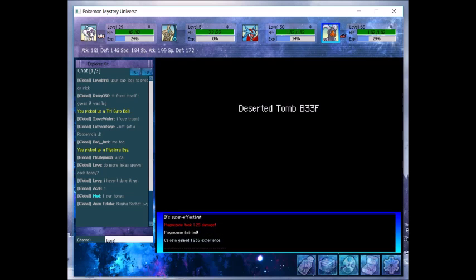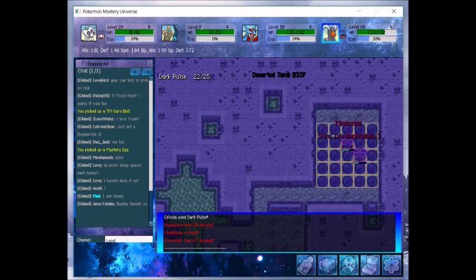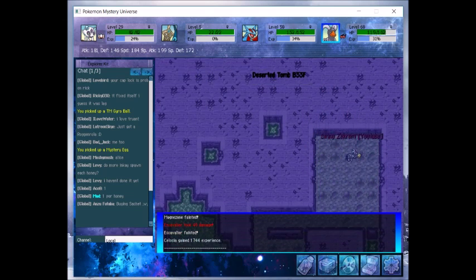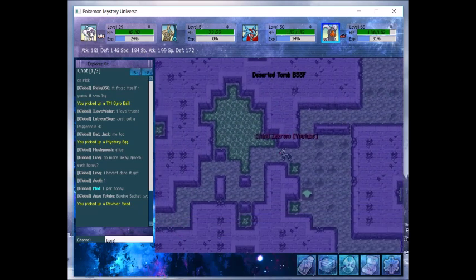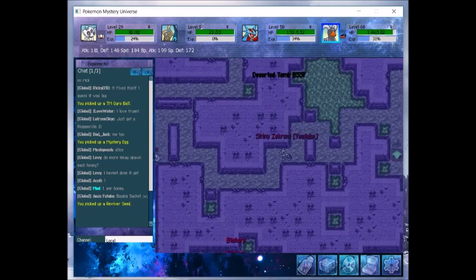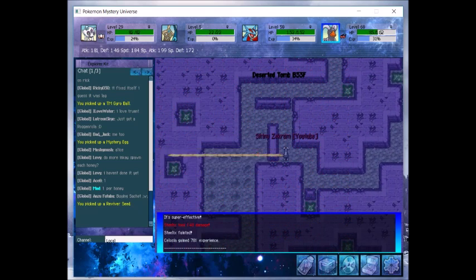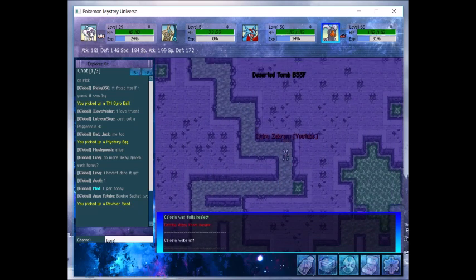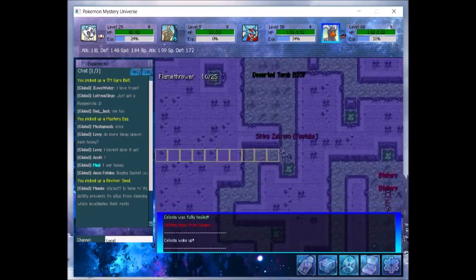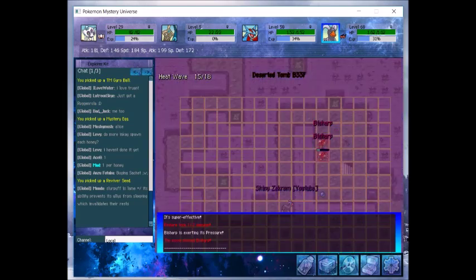As I said in the last episode, now that Heart Slates have been released — basically a drop from legendary bosses that you can use to summon them at legendaries and dungeons — this one will of course have a chance of dropping its Heart Slate. This is personally one of my favorite legendaries — not like top top favorite, but definitely a considerable one. I'm really hoping we can get the slate because I have not actually gotten the slate drop from this legendary yet. We got another Reviver Seed to make up for the missed one earlier.